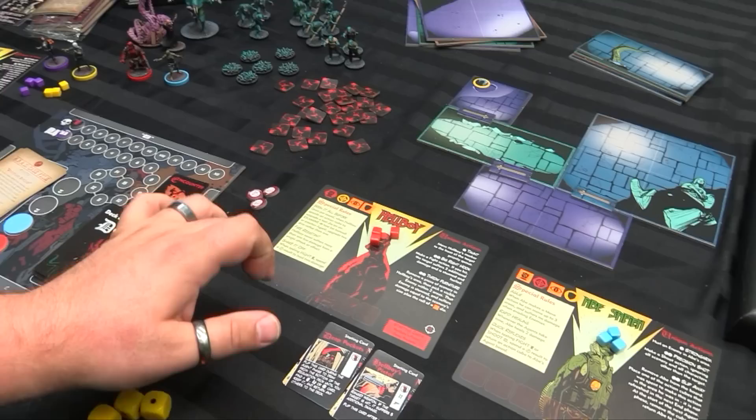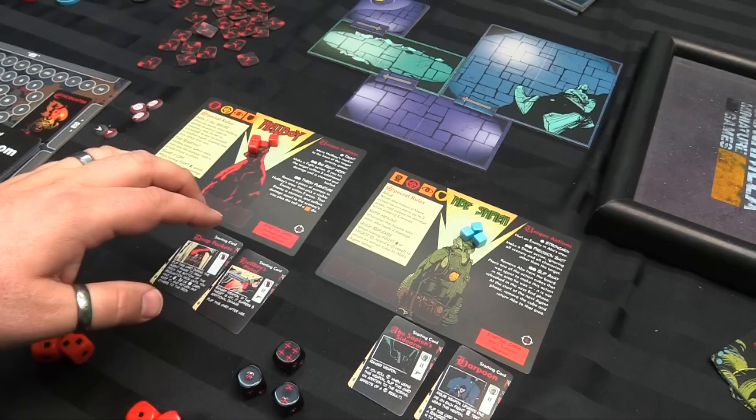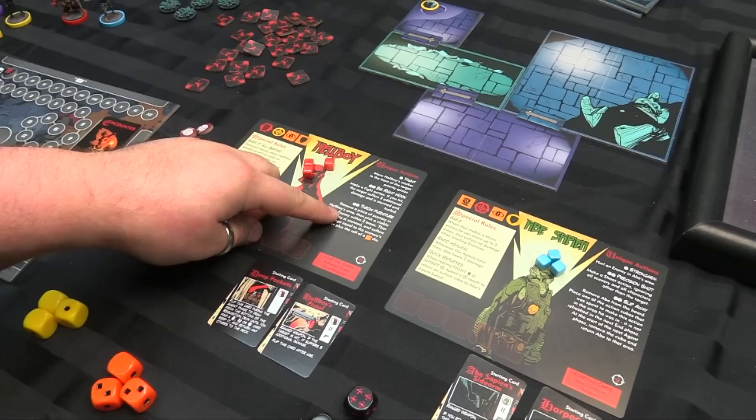The bad guys never roll dice — just the heroes roll dice to resist their attacks, save against damage, or hit them. They have a damage threshold you're trying to hit. Then you have your starting cards — each person has their special rules and unique actions that you can see you spend a number of dice to do. Your special cards are the thing you start with and they'll be listed on your actual character card.